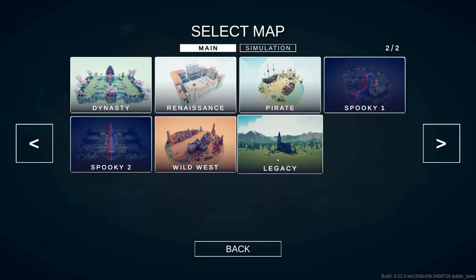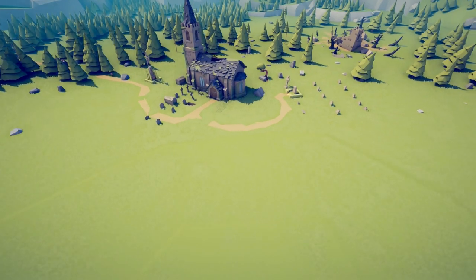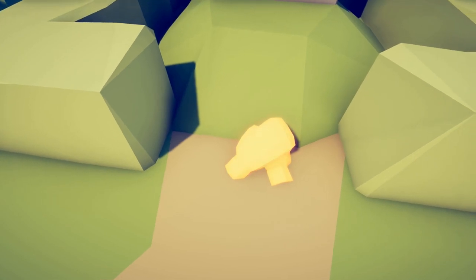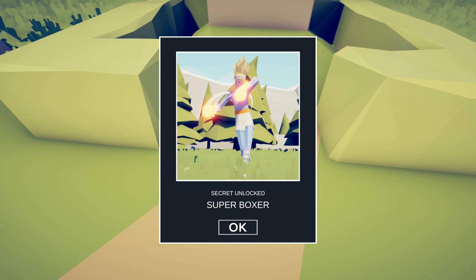Head to the legacy map — this is where all the secret units are. For the first unit, head to this grave. A couple of boxing gloves are on the ground. Super Boxer.